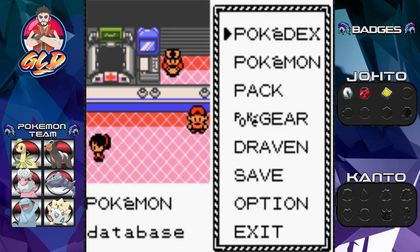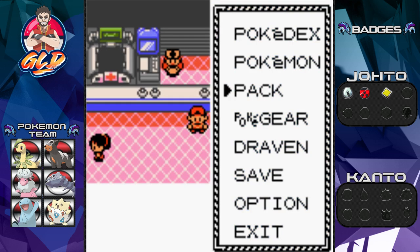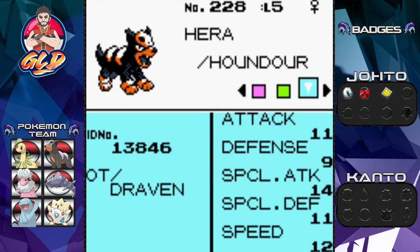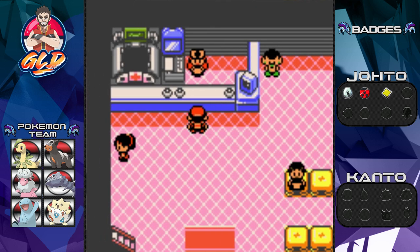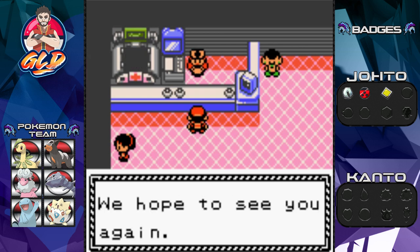Here we are back in Pokemon Crystal. We have an item that could be useful — let's go ahead and give this to our buddy Hera. Let's take a look at our new Pokemon: Hera the Houndour, a Dark and Fire type Pokemon, level five, female. It does have Leer and Ember. We're going to have some fun with this Pokemon. We actually had this Pokemon in Pokemon Platinum and it helps connect everything canonically with the walkthroughs I'm doing.